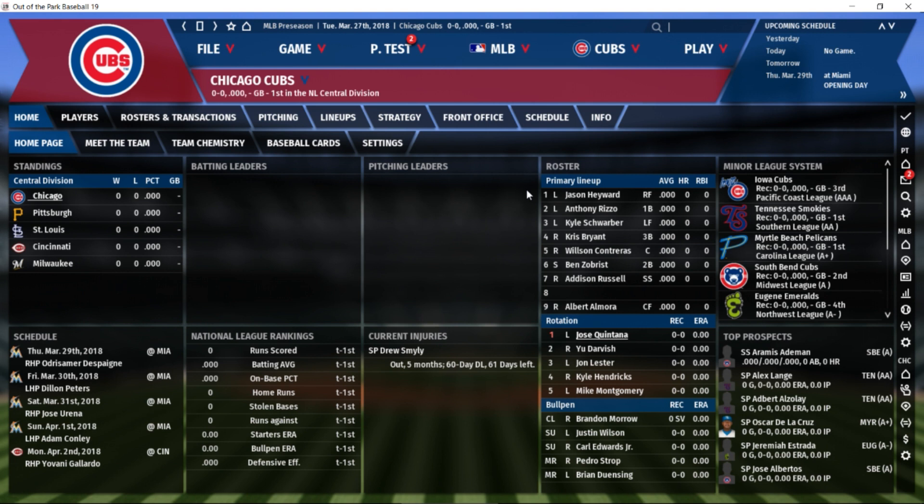First thing I'd like to get out of the way: this series is going to require at least a tiny bit of knowledge of how baseball works. If you don't know what a shortstop is, go familiarize yourself with the very basics of baseball first. But if you're not quite sure how arbitration works, what the Rule 5 Draft is, what fielding independent pitching is, or how to navigate these menus — I'm totally your guy. Just have a ground-level knowledge of baseball.